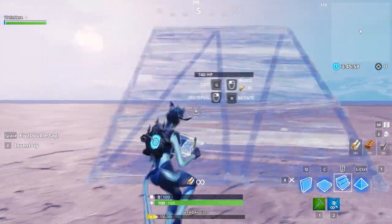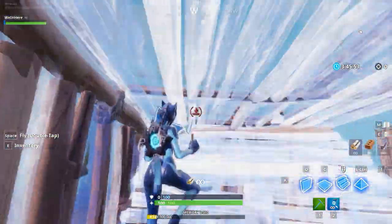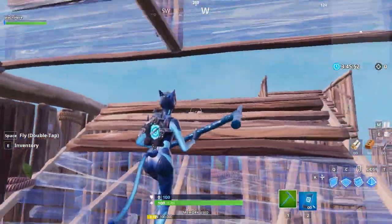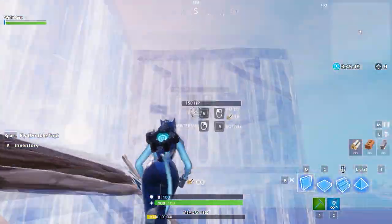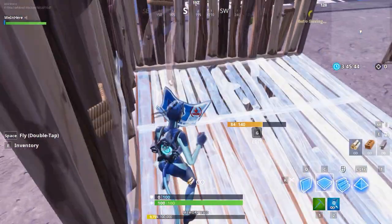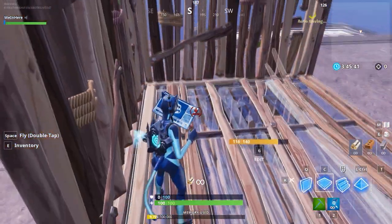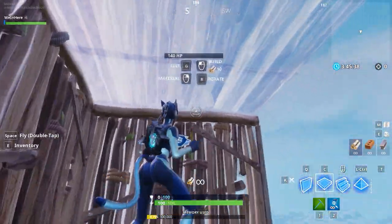One problem you might run into is you might end up placing a floor above you. The reason why you do that is because you look too far up. So keep this line — right here, you keep the line. Once you go here, boom, place a floor. Make sure when you look up to place a floor, you don't look up too far, because then that's when you get it above you.